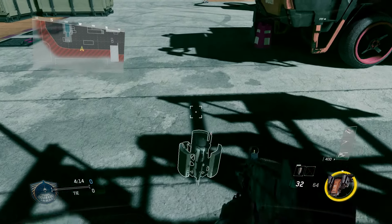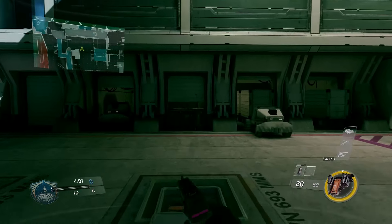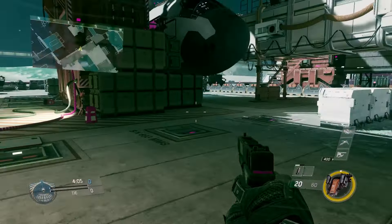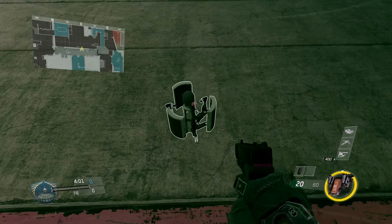Today I'm going to be showing you the fastest way to move along the ground in Infinite Warfare. Whether you're rushing in Search and Destroy or running to the objective in Respawn modes, it's important to know how to cover ground as quickly as possible.